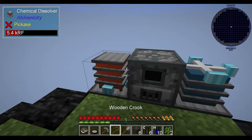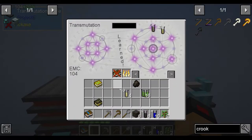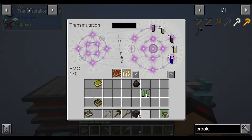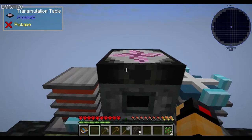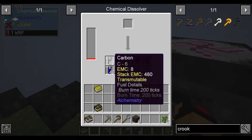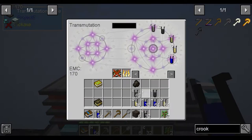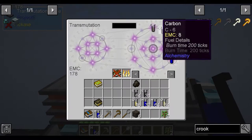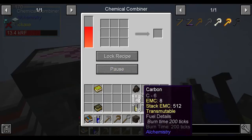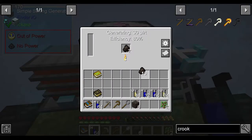So now we need to move on to our transmutation table. We've now got to just break down all that cellulose we've collected. We're going to keep all of the carbon, or bar 1 at the very least. Then we'll take 1 back, and we're just going to process all of it into more coal. That'll give us more fuel.